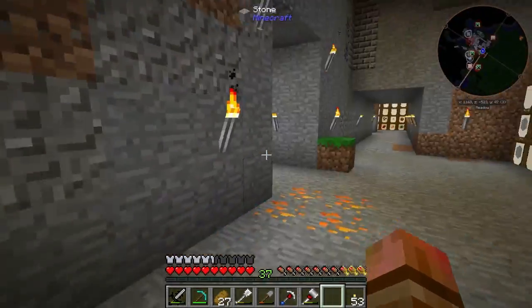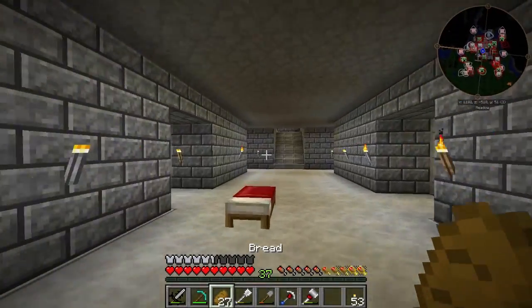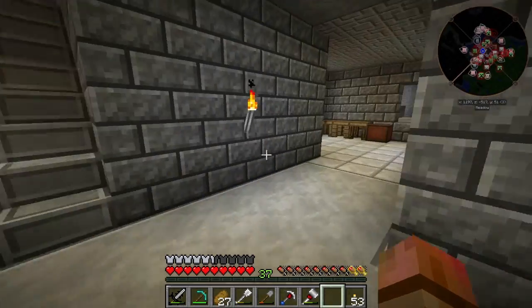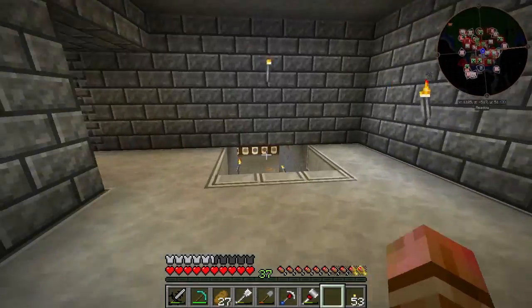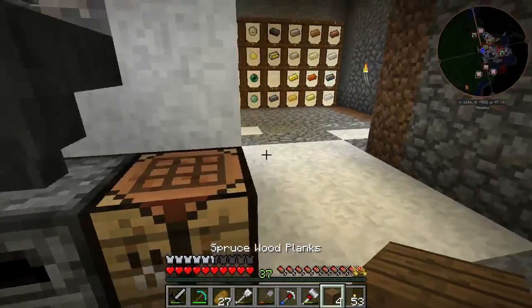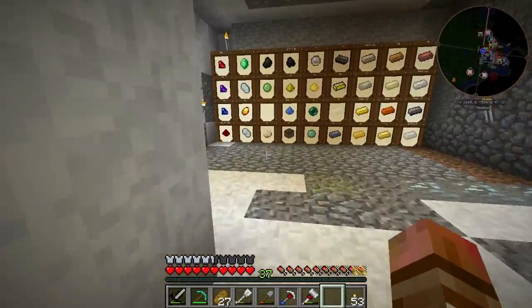We've got a lot of aluminum, steel, copper, gold — all that stuff I've been mining off camera. I know a lot of you guys are probably saying — and somebody did say in the comment section — 'why don't you go mining because you don't have a lot of stuff.' So yeah, we've got an automatic — or semi-automatic — system hooked up now.